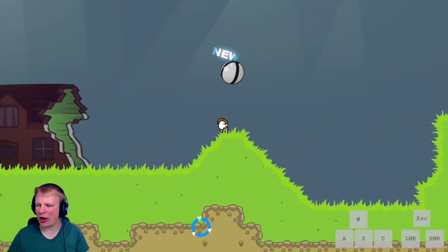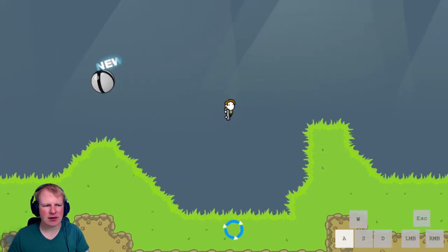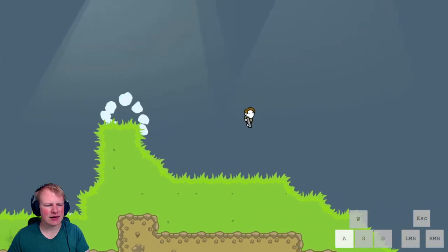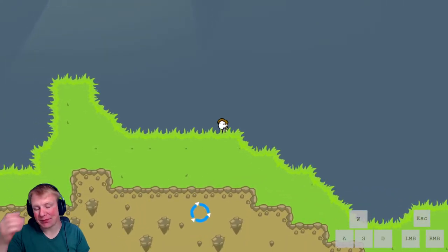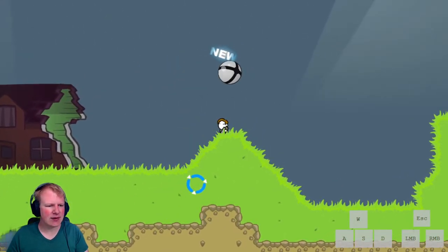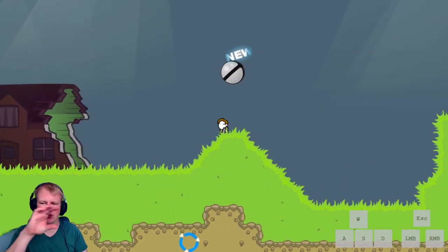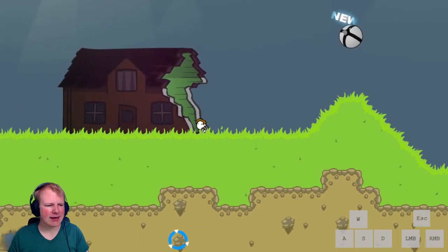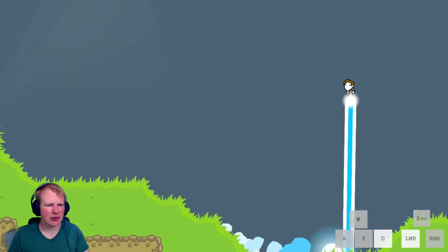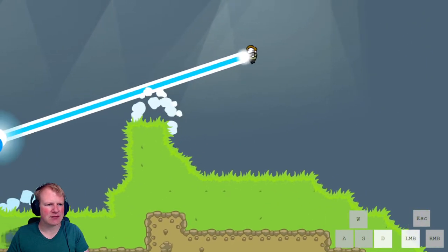So you'll see me do a lot of this in a run — holding right if I want to go to the right, walking right, then jump and shoot. During the flight I'll adjust slightly. If I want to float further, I'll aim more downward to hold the height I'm currently at. But if I want to go faster, I'll shoot more to the left — like that. I gain much more height by holding down to float longer.